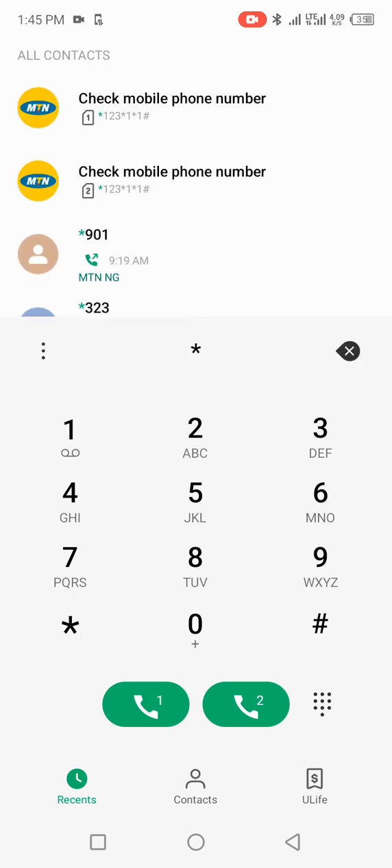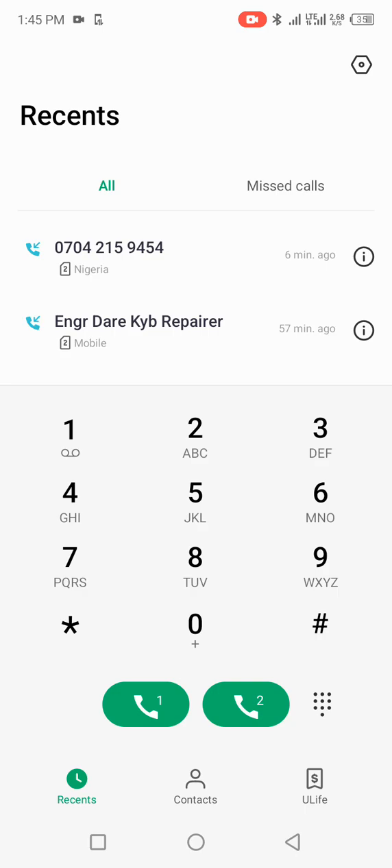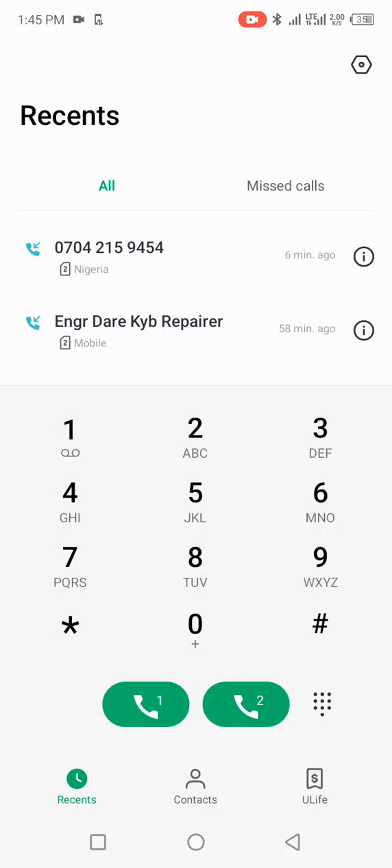To activate hidden caller ID, just dial star 31 hash and then select the particular SIM that is having the issue. My own is SIM 2, so I'm clicking on SIM 2. As you can see, what is showing now is that outgoing call ID has been enabled, meaning if I call anyone now my number will be showing as private and they cannot call me back.